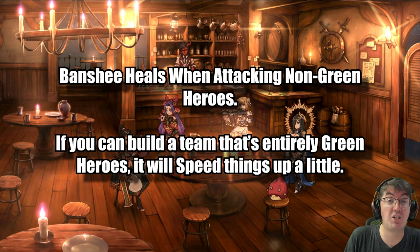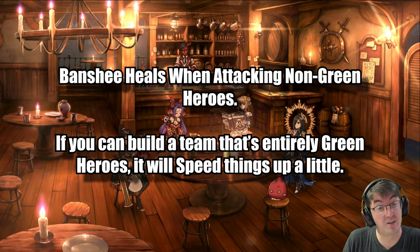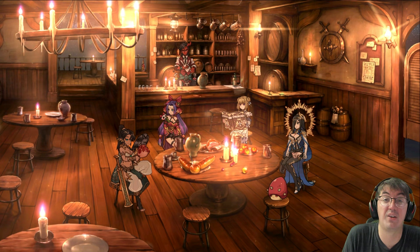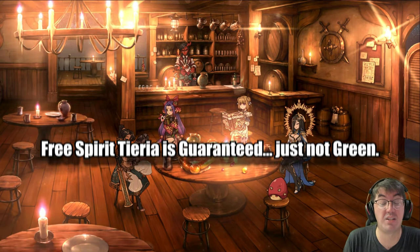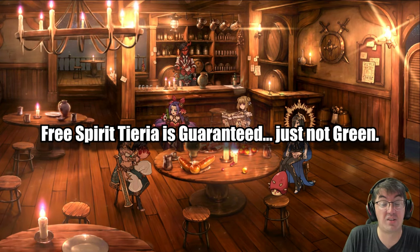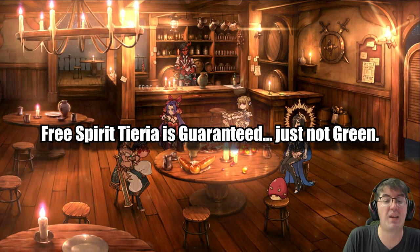If you don't know, Banshee heals every time it hits somebody that is not a green character, so that's going to slow down your clear time just a little bit. Sadly, using only units that every player is guaranteed to have on their account, that's not really possible — only Kluri and Vivian from my team are guaranteed to all players. So I had to make do with some flex slot options, but I'll make other recommendations when I talk about them in case you have them on your account.